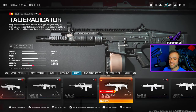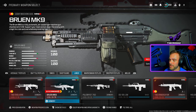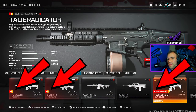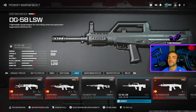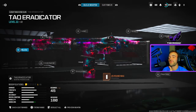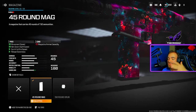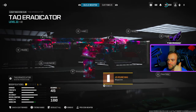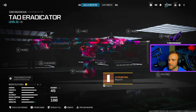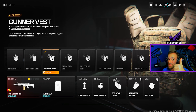Pay attention — you need to use a recommended LMG as the challenge states. You can either use the Tack Evolver, Bruin MK9, or Tack Eradicator because they have the fire symbol. You can't use the 762 or DG-58 because they don't have the fire symbol. For attachments, the one that really matters is the magazine — if you choose a smaller magazine you get increased reload quickness, and that's the only attachment that gives you that.